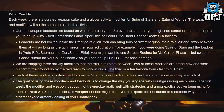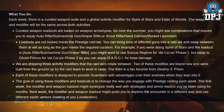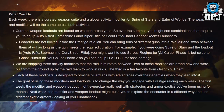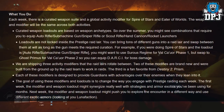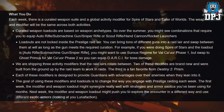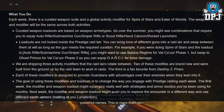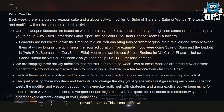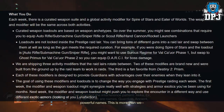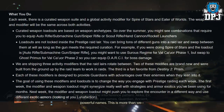Bungie is shipping three activity modifiers that the raid layers rotate between. Two of these modifiers are brand new, built from the ground up by the raid team to work in raids. The third is a fan favorite from Destiny 2: Prism. Each modifier is designed to provide guidance with advantages over enemies. The goal is to change the way you engage with Prestige raiding each week — one week the modifier and loadout might synergize with strategies you've used for months; the next week it might push you to explore encounters differently and use different exotic armors.